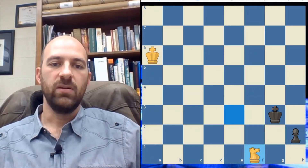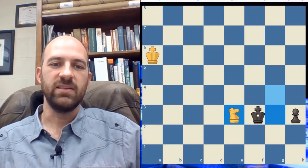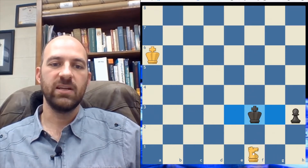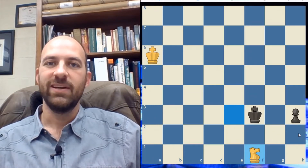So instead of advancing the pawn, let's chase down that knight. The king moves over to the knight. Now the knight can't go back because it would just get captured, so it has to come down. But again, if the pawn moves forward, the knight captures and the game is drawn.